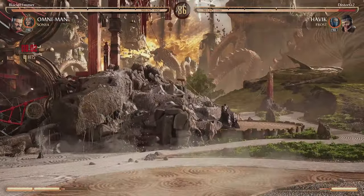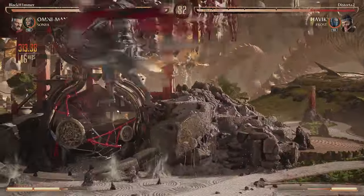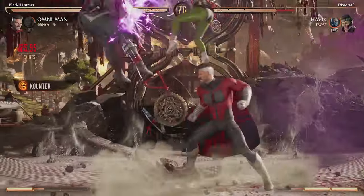Next up we have Sonya. We catch him in the air with a one into the one-two full grab, and we're gonna go into the air with a one-two launch into the Sonya with the two-one-two dash, two-one-two dash into the full one-two grab.